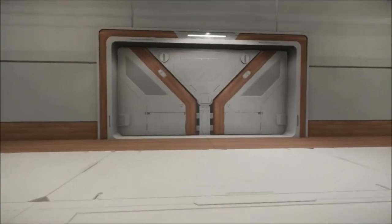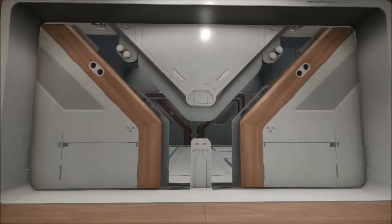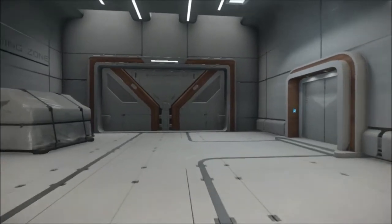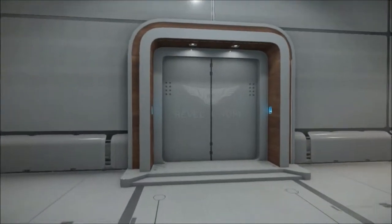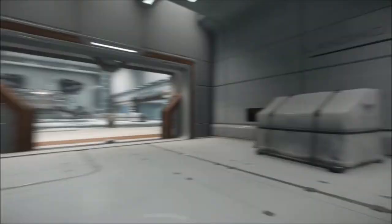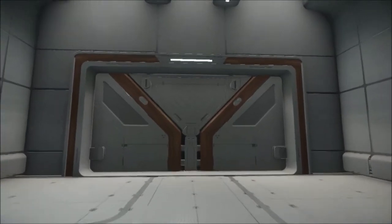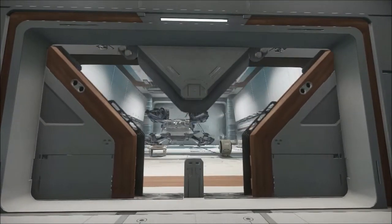Coming back here, there's a door that opens up — this is obviously the first step to the modular hangars, where you can have your own room with a bed and such. I love that animation on that door. Coming up closer to it, you can see things unscrew and then it just separates.